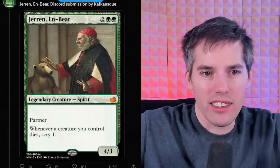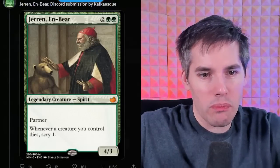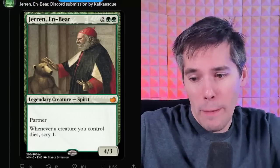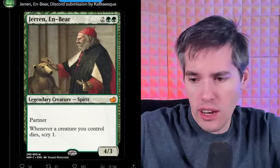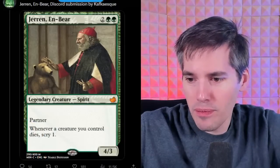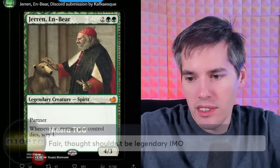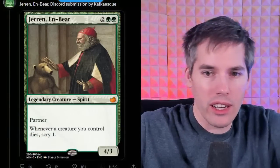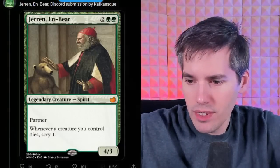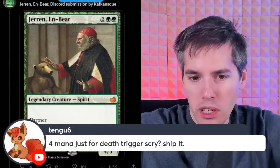We've got Jaren and Bear — look, petting the bear over there. Green, green, two generic, a 4-3 Spirit with Partner. With Partner means it's a legendary creature you can partner with something else in Commander. Whenever a creature you control dies, scry one. It actually looks strong and playable. Maybe the bear ate this guy and now this is just the spirit. The bear looks a little sus. Four mana for a death trigger scry — ship it.